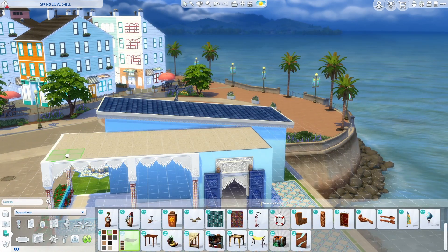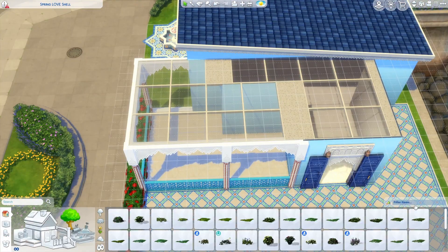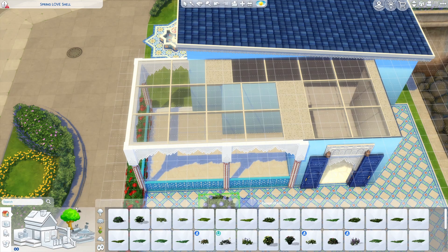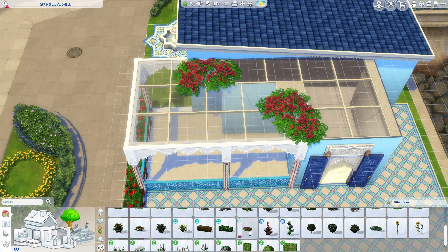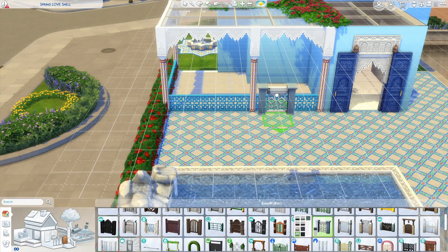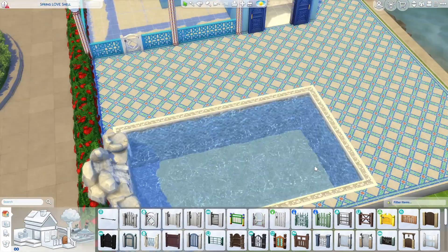For the other side, I used the windows from Island Living — I just keep thinking of it as the Sulani Pack. So it's a glass roof; it's still under cover. It didn't line up quite as well with the walls as I would like, but I can't change the walls because it is a shell challenge. So what I did instead was I put some flowers over the spots where I couldn't put the roof, so it hides the roof very nicely. And there's no gate for this fence, unfortunately, so I found one that kind of matches.